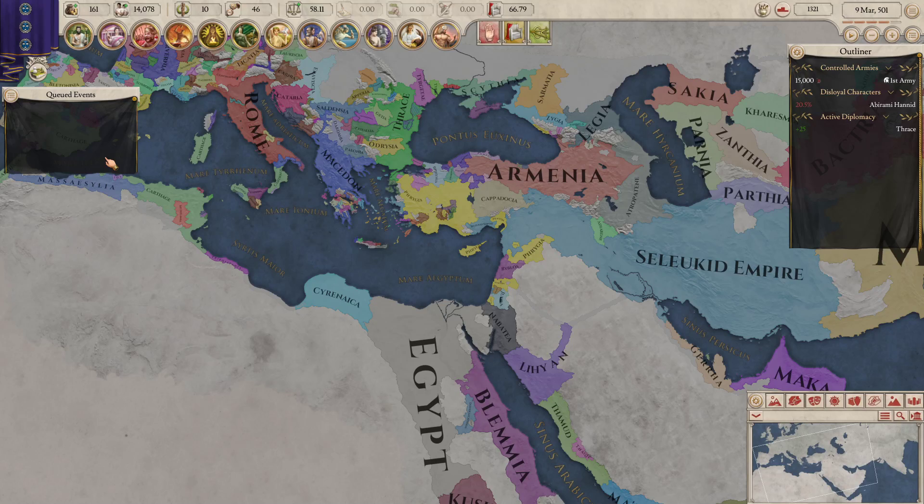Welcome back Stoner Squad and welcome to all those new to the channel. My name is Dennis Stoned and thank you for joining me today for some more Imperator Rome playing as Byblos. We are trying to go for the Tyrian Purple achievement, which means as Byblos form Phoenicia, have 500 ships and a surplus of 5 dyes in the capital.